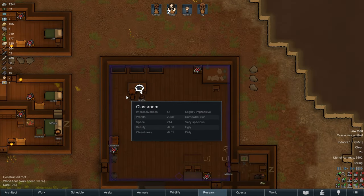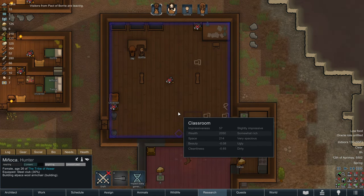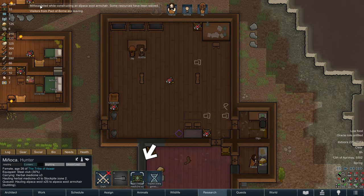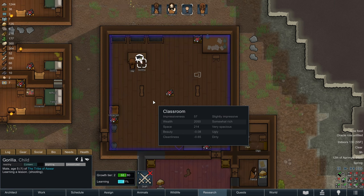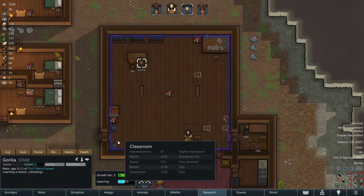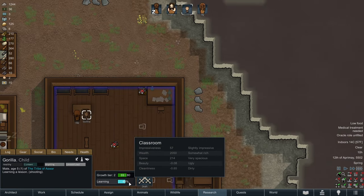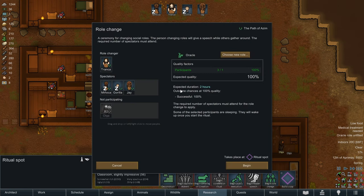Apparently the oracle role is unfulfilled. I think we're going to go ahead and assign Manyaka that honor of becoming our village oracle. Manyaka failed while constructing an alpaca wooden armchair - some resources have been wasted. Visitors from the Pact of Born are leaving. But before we start the ascension to oracle, I think we're going to let Gorilla just catch up on his learning. It's been a while since Gorilla actually sat down and did any learning in the classroom. We need to get his learning stat up so we can get him past growth tier two.